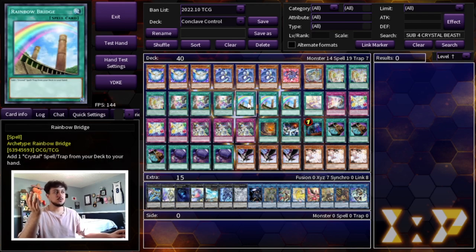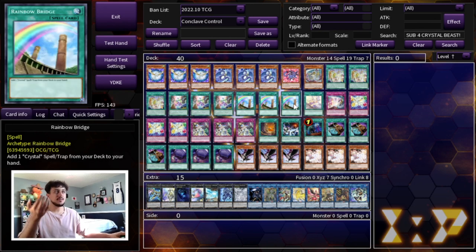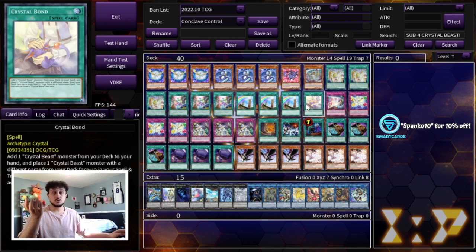Then we're playing three Rainbow Bridge — you have to be playing three of this. It's a not-once-per-turn Rota: you can add any Crystal spell or trap card from your deck to your hand, which is insanely powerful. We're playing one Crystal Bond. Crystal Bond is a very, very broken card, but as you can see we're minimizing our monster count and we want the deck to be as consistent as possible. You're never going to be resolving Bond more than once really in a game. So for that reason we're playing three Rainbow Bridge, which can get us to a Bond whenever we need it. Crystal Bond is once per turn, unlike Rainbow Bridge which is not once per turn, so the one time you resolve it is all you're going to need.